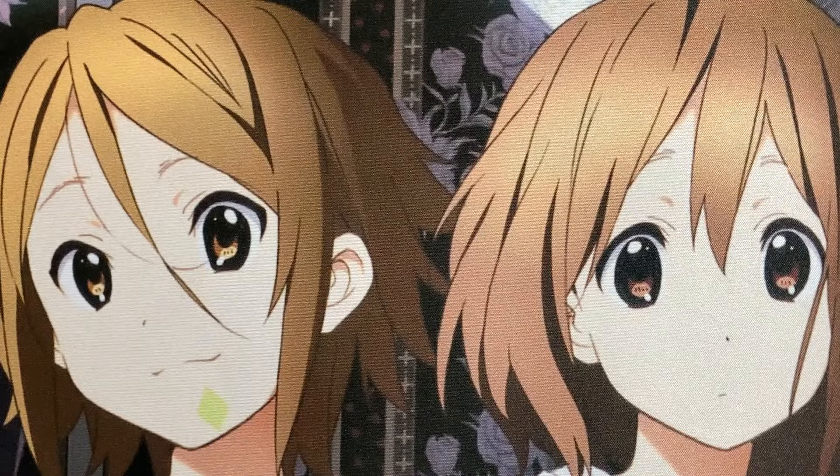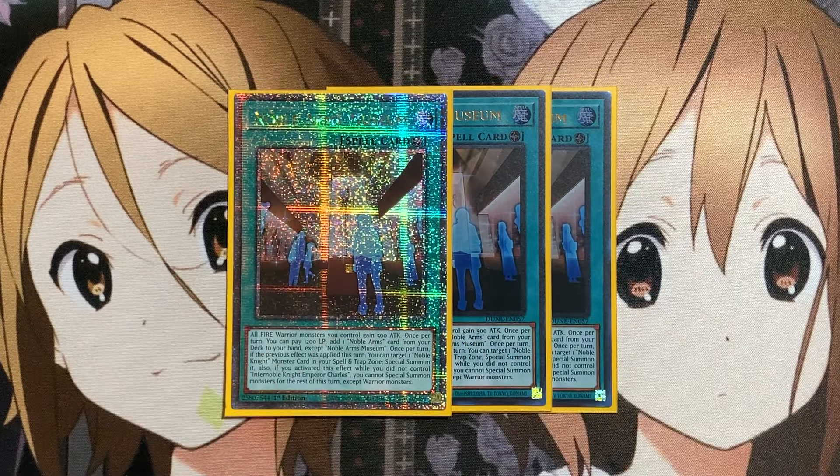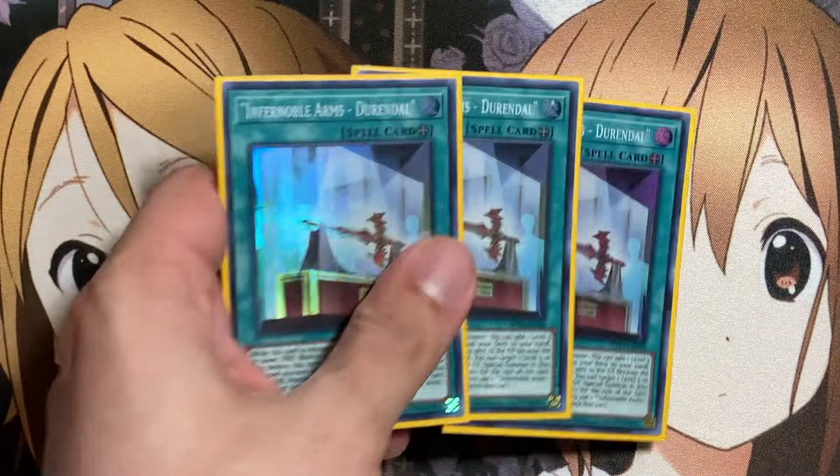Moving on to the spells — we're running three copies of Noble Arms Museum. All Fire Warrior monsters you control gain 500 attack. Once per turn, you can pay 1,200 life points to add one Noble Arms card from your deck to your hand, except Noble Arms Museum. And once per turn, if that effect was applied this turn, you can target one Noble Knight monster card in your spell and trap zone and special summon it. If you activated this effect while you did not control an Infernoble Knight Emperor Charles, you cannot special summon monsters for the rest of the turn except Warriors — again, not a big lockdown for the deck. Having search power for equip spells that then search into our Warrior monsters is just an added bonus.